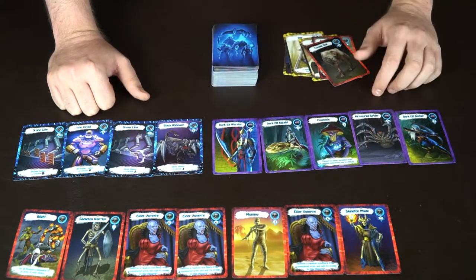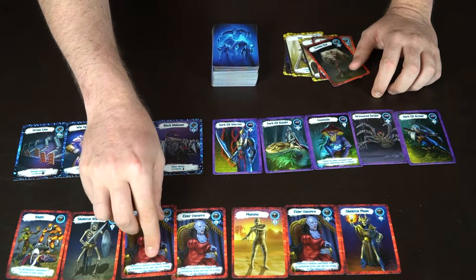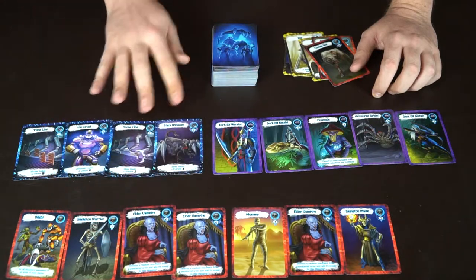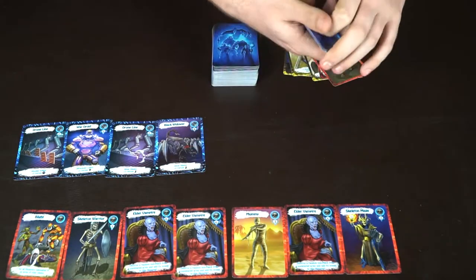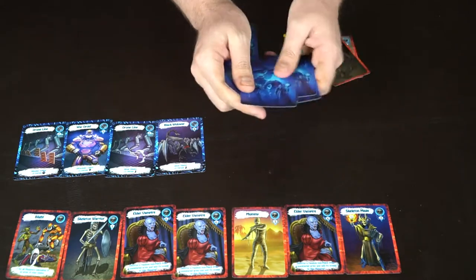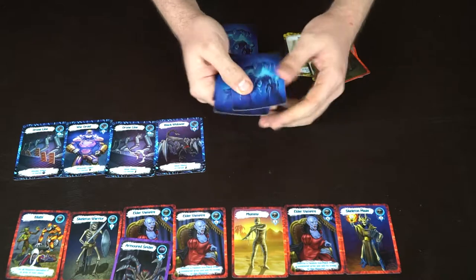You go by power — highest power first. This Elder Vampire says 'destroy a random non-mech from a nominated army and add its power.' Since those are mechs, he chooses another army, randomizes the cards, and one gets added to his total. Then another card triggers the same ability — very evil — and one more does the same. That player is down to four points now.